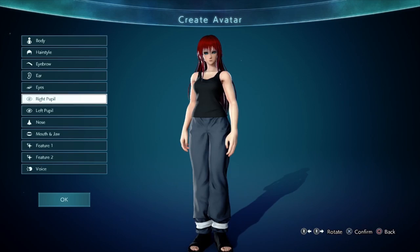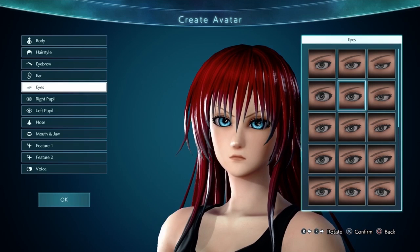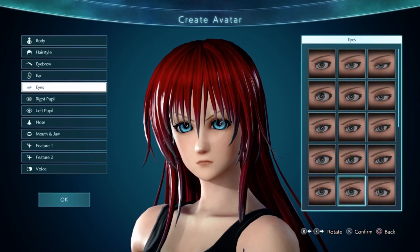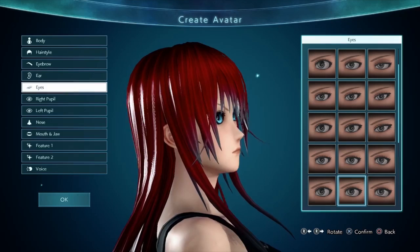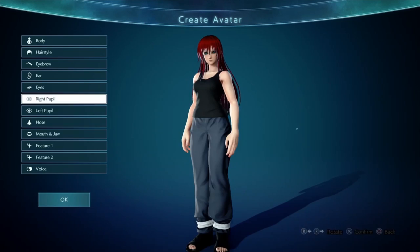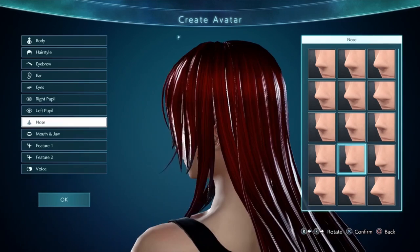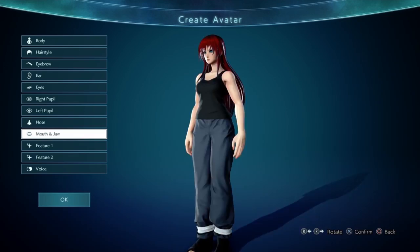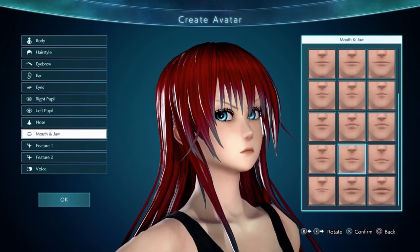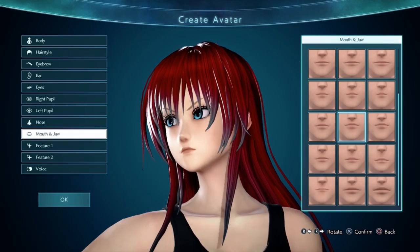You don't have to change an eye if you don't want to. I feel like maybe I need to go a size bigger on the eye shape — actually, that might be a little too big. It's down to personal preference, but I think I'm going to go a size smaller. Nose size — she doesn't have a ridiculously big nose, so you want to shorten that a bit. Mouth and jaw — something like that. There you go.